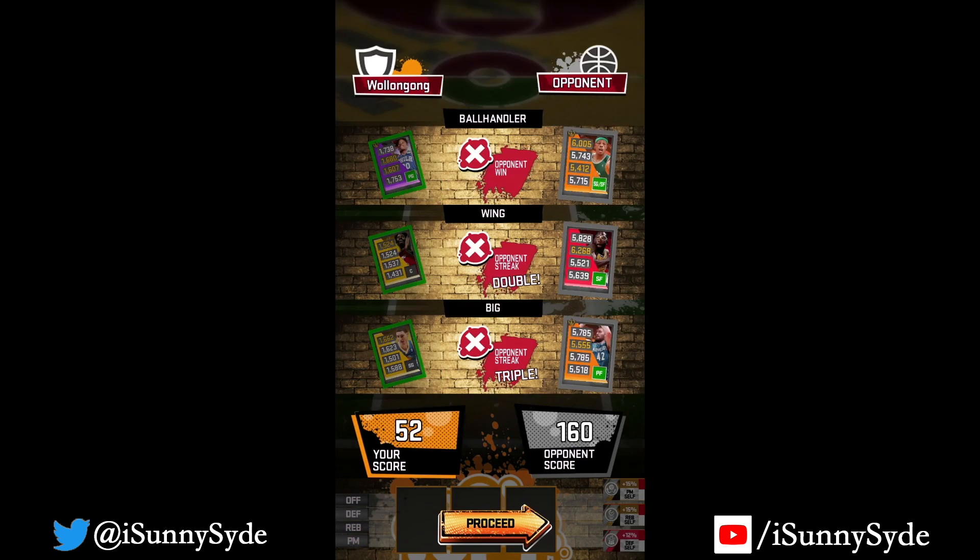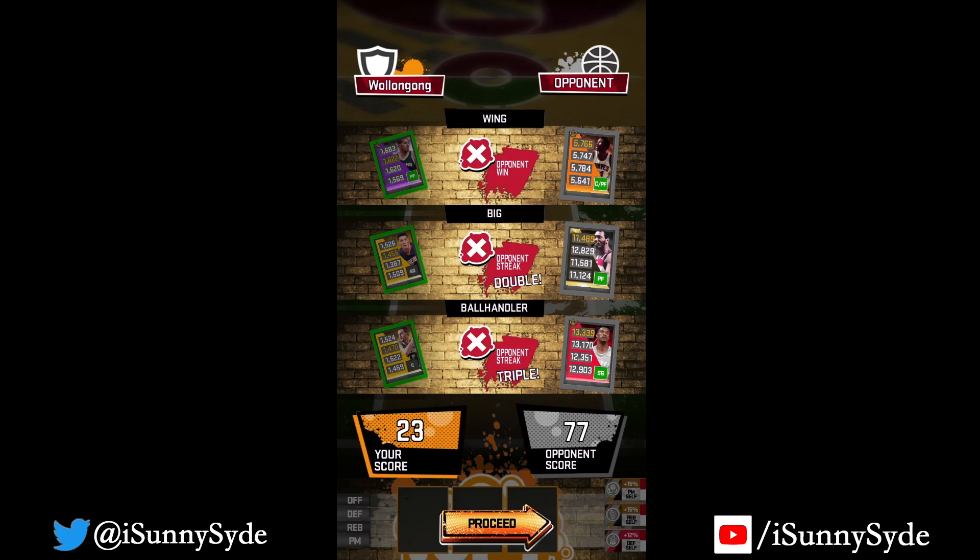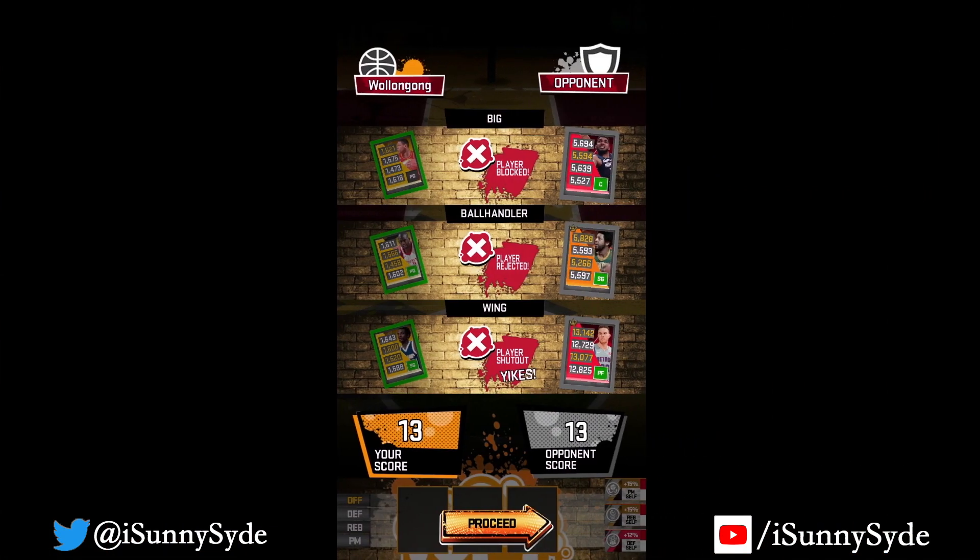There were also games where the cards I matched up against weren't from my deck tier. The AI is supposed to match you tier for tier — if you have Stars and Elites, the AI should have Stars and Elites. But there were games where they had all Superstar Pros, Icons, Legends, and things like that. This is really frustrating because you use your hot streaks and completely waste them. I lost all four quarters and had absolutely no shot to win.